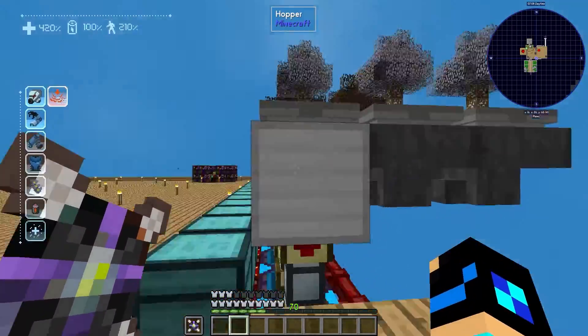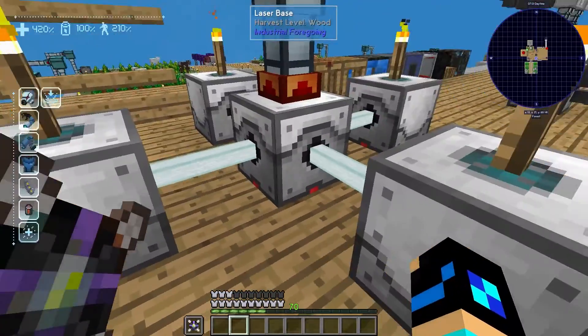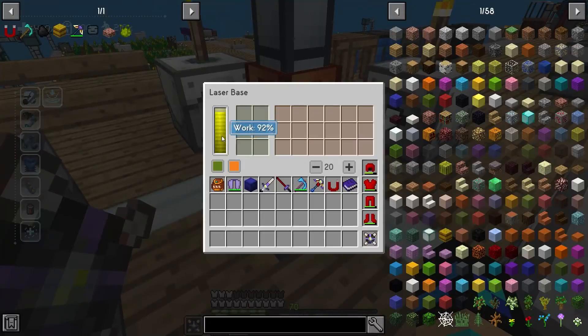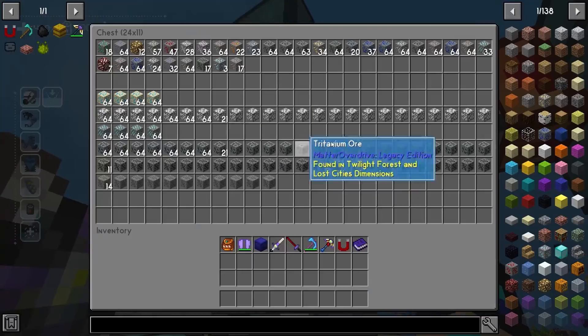For example, this is an automatic laser setup. I have these four lasers leading into this one laser base, which then drills for me. It produces ore which I have shooting up into this chest right here.